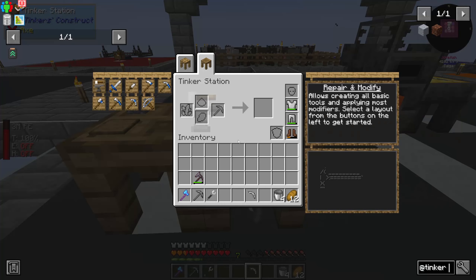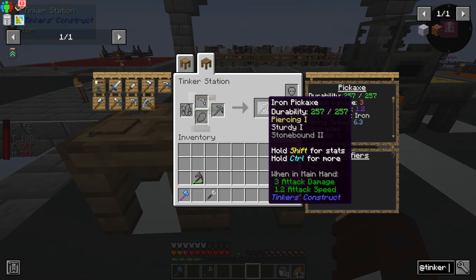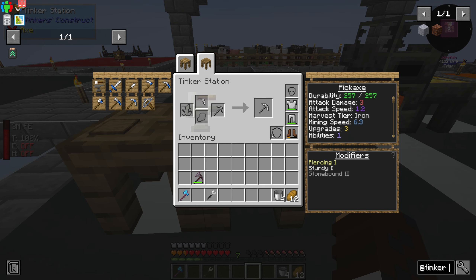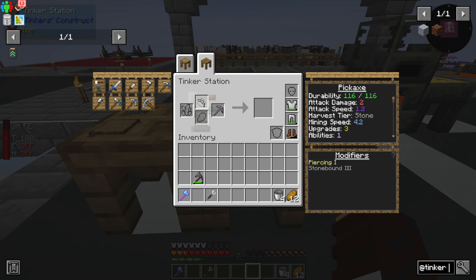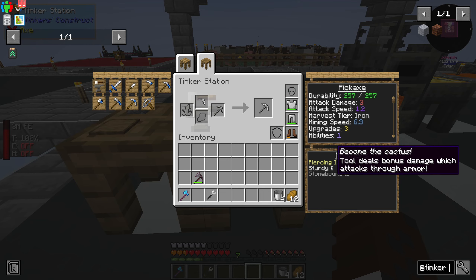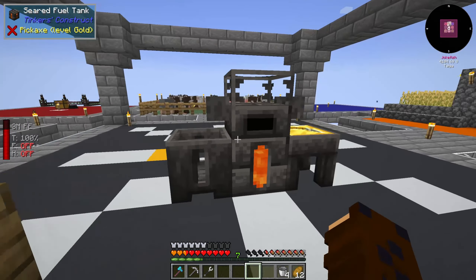Now we go to our tinker station, put back in our pickaxe, put in our iron tool upgrade, and we now have an iron pickaxe. To compare the stats: without the upgrade it's 116 durability, and with it we get 257 durability. Attack damage goes up, harvest tier goes up, mining speed goes up, and it gets another modifier — 'sturdy, made from the strongest iron.'